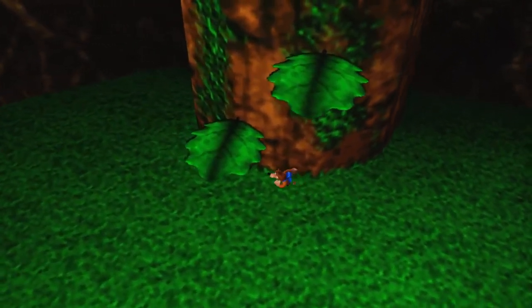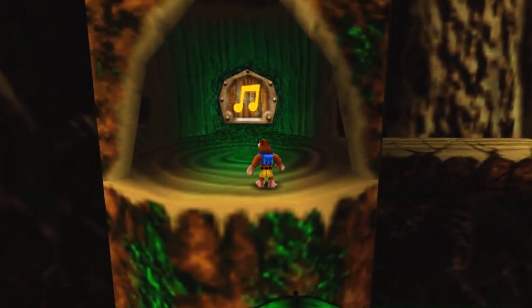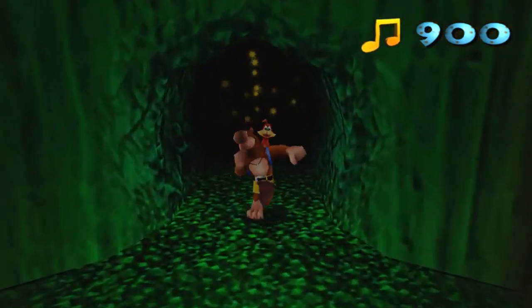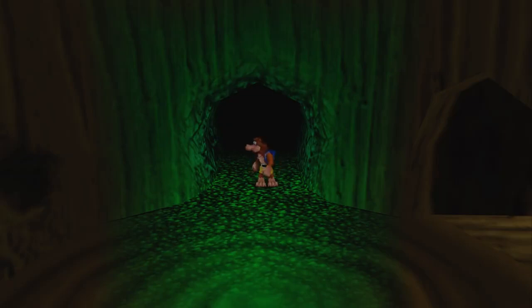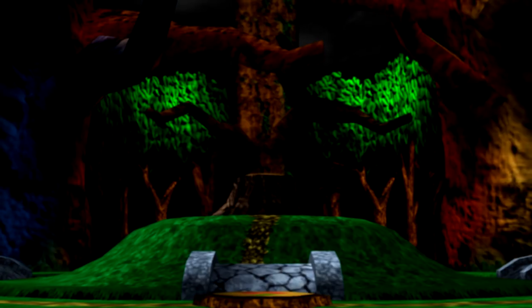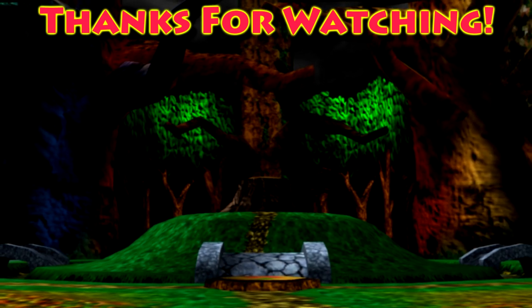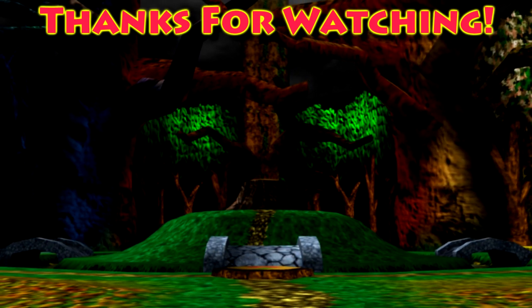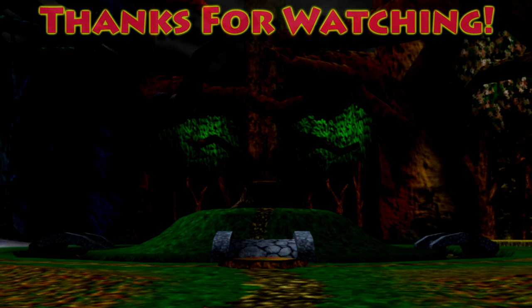We've got all the notes, all the jiggies, all the health upgrades, all the everything we can get in these nine worlds. It's time to move on to the ending of the game. Through this door lies the end of the game - we've got more than enough notes. Next time on Banjo-Kazooie, we face off against Gruntilda. See you next time - Niskell has no idea what's coming next. To be continued!